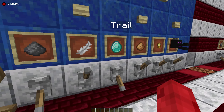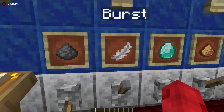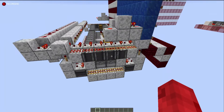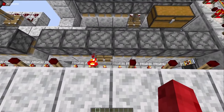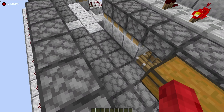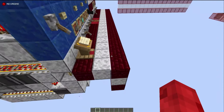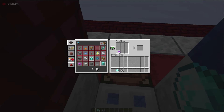We've got our colors, gunpowder, and modifier selected, so we flip the switch. The counting circuit counts up and activates our selected color — purple — and shoots it out. Then gunpowder comes out of another dropper and the diamond comes out of the modifier dropper. They shoot into the water stream and by the time it's done clicking, we should have a stack of each one here, which we can then craft.